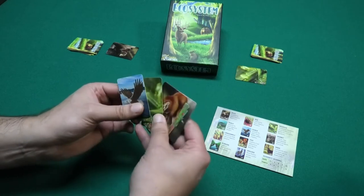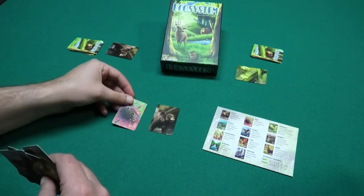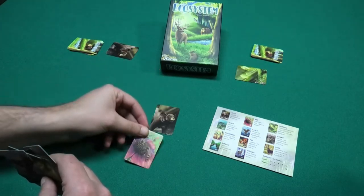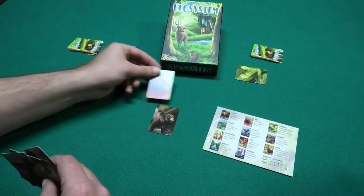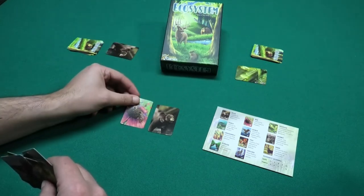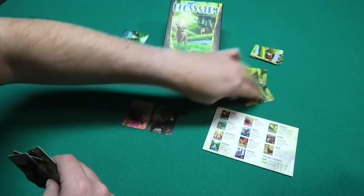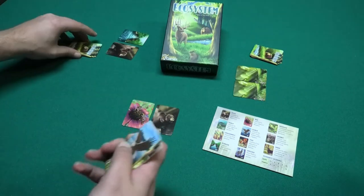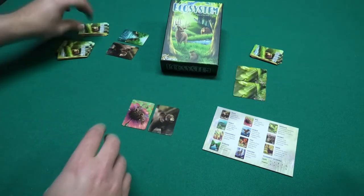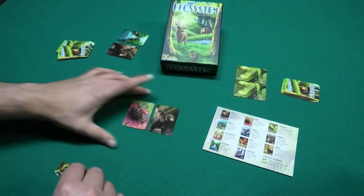I pick another card like this one. And from now on, each card I play has to be on one side of a card already in play, and it has to be adjacent on the long side or the short side, not diagonally. All players will do so again, first placing the card face down and then you flip it up.